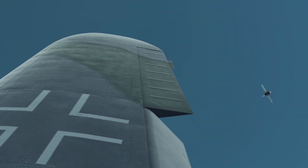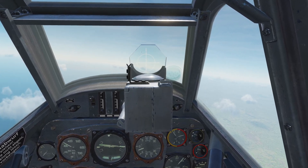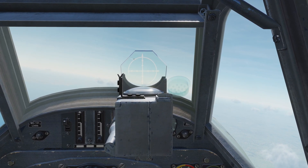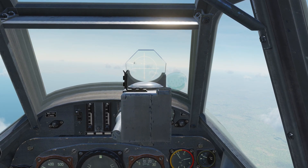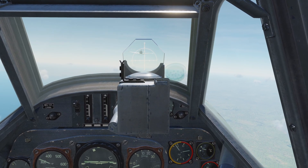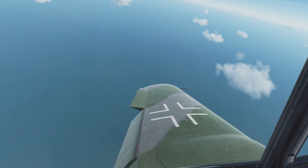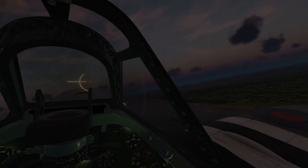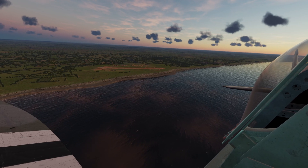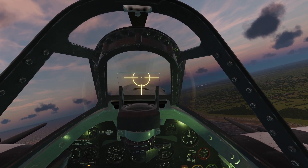The tail coming off happened after a significant amount of structural damage had already been inflicted on the airplane, long after it had caught fire and the pilot had bailed out. As a last resort I loaded up the high explosive ammunition combination available in the mission editor. With the HE rounds the tail section came off very early on, but I was still completely unable to get the wing to sever. The tail came off about half the time with HE only.